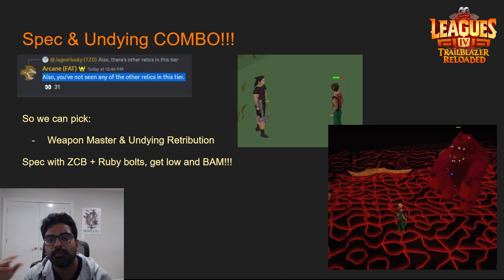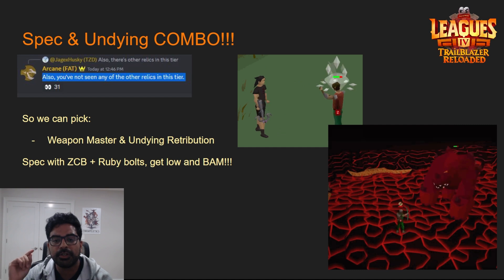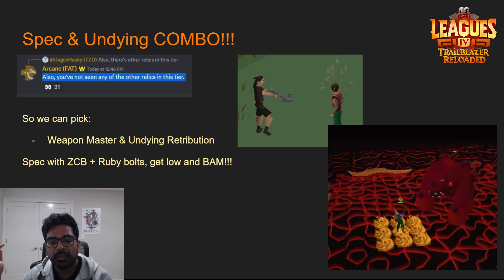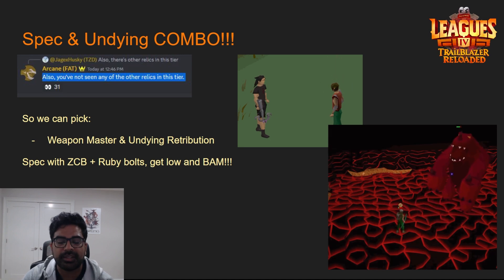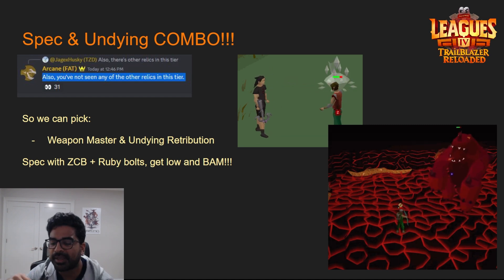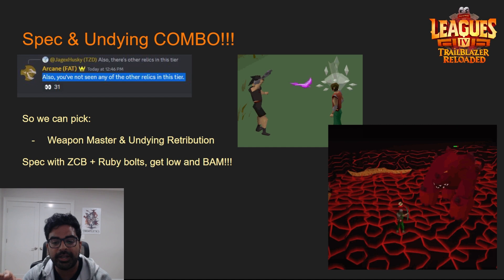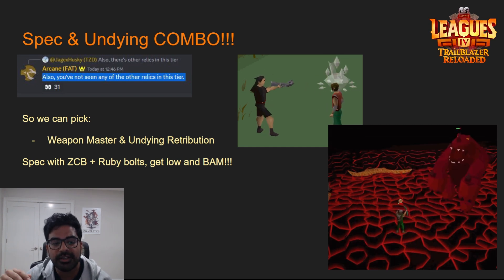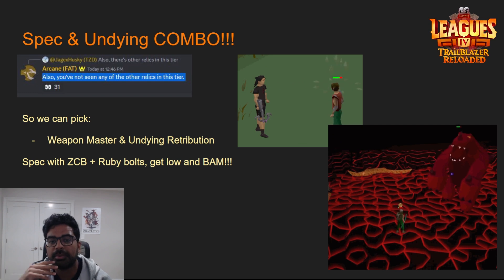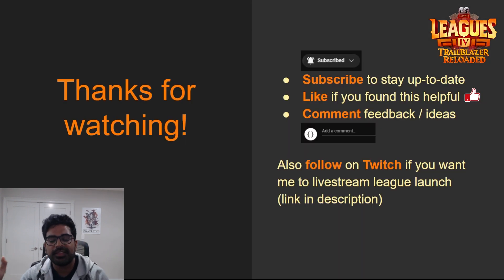So here's the full combo: you fire the Zamorak Crossbow, use your ruby bolt specs to hit hundreds of damage on big bosses back to back — for example on Cerberus — and then when you get killed from the damage, Undying Retribution heals you back to full. Then you have more HP to keep speccing, or you switch to something safer. Depending on how much damage Undying Retribution does, you'll be able to kill certain bosses incredibly fast, within seconds, by spamming these special attacks.